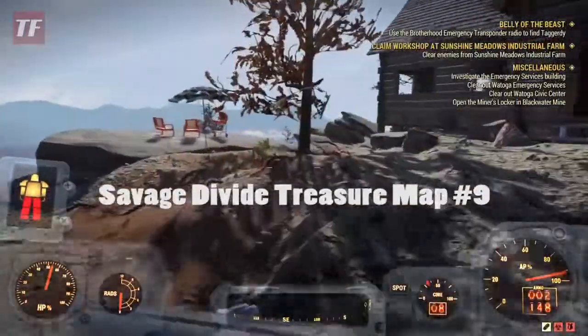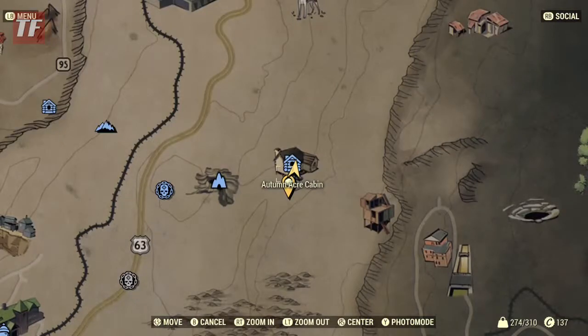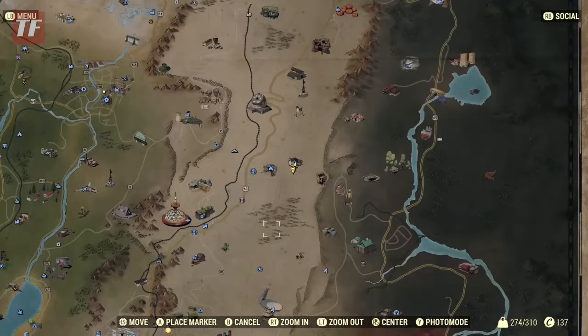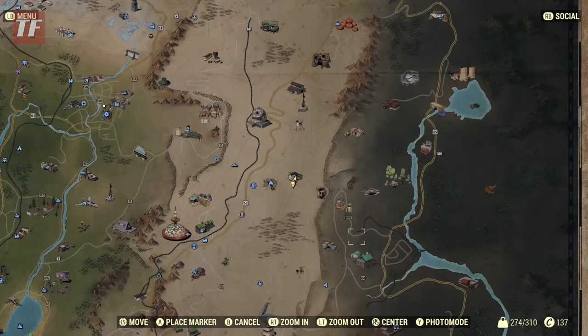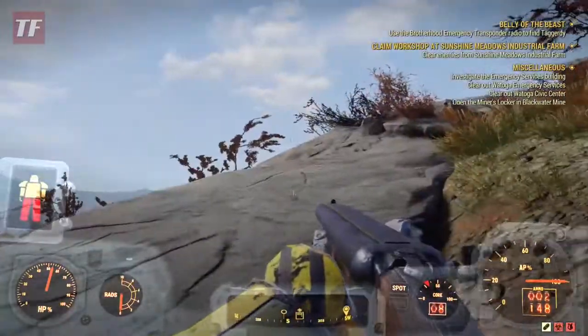Hey everybody, I'm Kyle with Testifier Gaming. Today we're gonna do Savage Divide treasure map number 9 in Fallout 76. You're gonna want to pause and open up the map and look east of Vault 76. You'll see the Savage Divide and you'll want to go to Automaker Cabin.